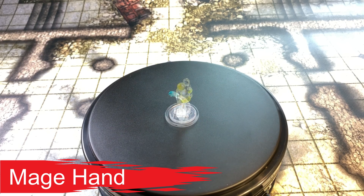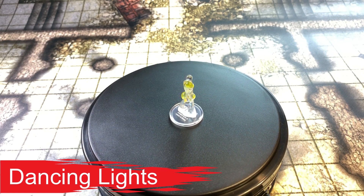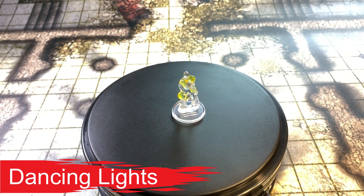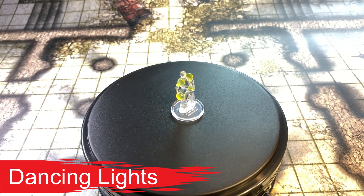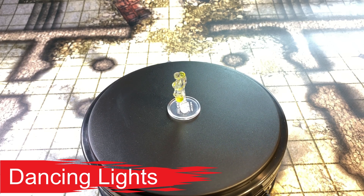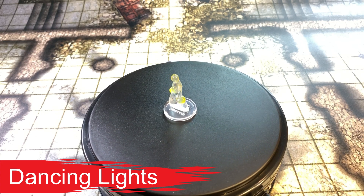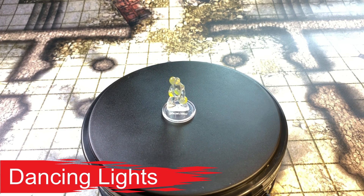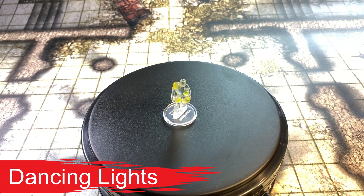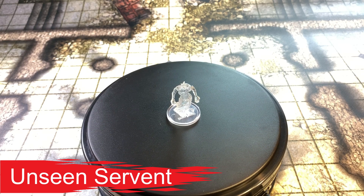Dancing Lights — evocation cantrip, one action, 120-foot range, components are phosphorus, witchwood, or a glowworm, concentration up to one minute. You create up to four torch-sized lights within range, appearing as torches, lanterns, or glowing orbs. You can also combine them into one glowing humanoid form of medium size. Each light sheds dim light in a 10-foot radius. As a bonus action you can move the lights up to 60 feet to a new spot within range, but each light must stay within 20 feet of another.